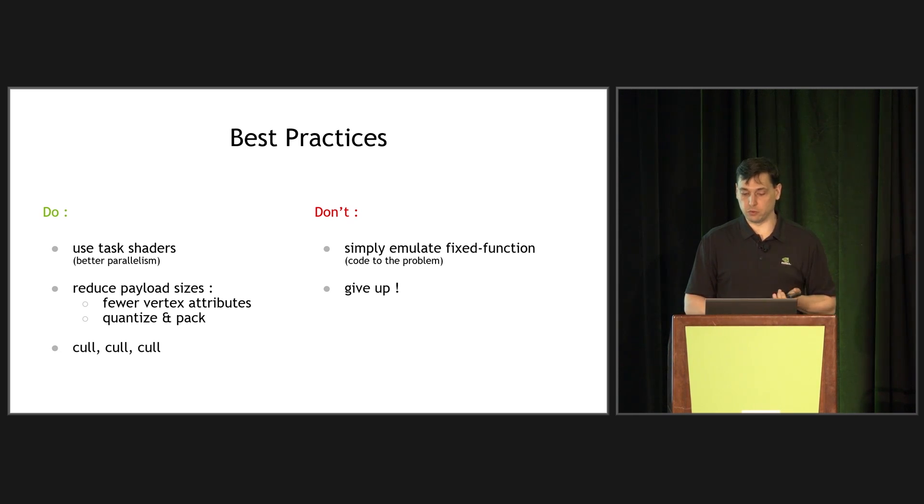Don't try to use the meshlet pipeline to just emulate fixed-function stuff. Code to the problem — now that you have the flexibility, take advantage of it. Yes, the first steps are pretty painful because you need a whole asset pipeline and a lot of infrastructure in place before you can even start experimenting. But it's worth it. You've seen the crazy amount of triangles we were drawing. This is what we were able to do in eight weeks with a fairly simple problem — think about what you can do with vegetation, hair, and all these complicated rendering problems that have been plaguing computer graphics for a long time.